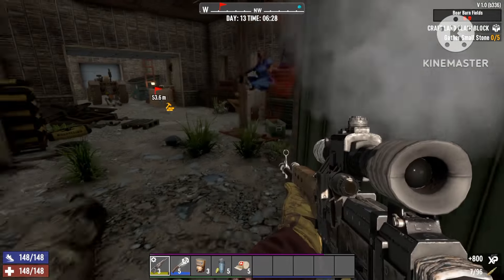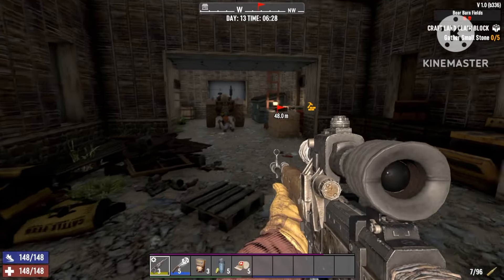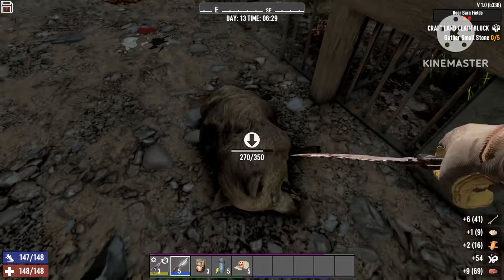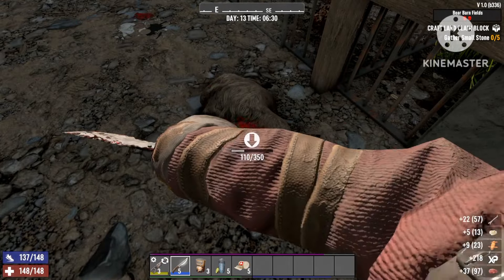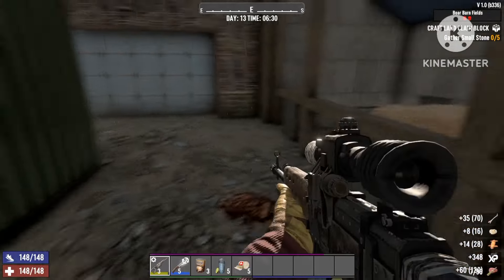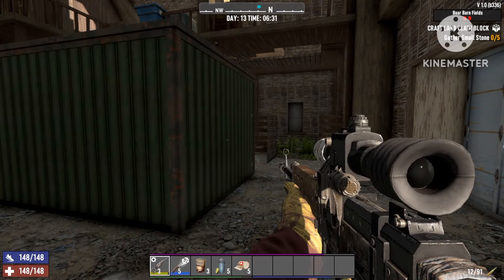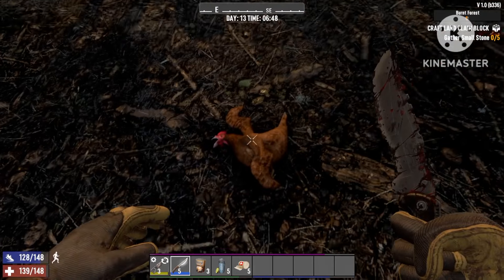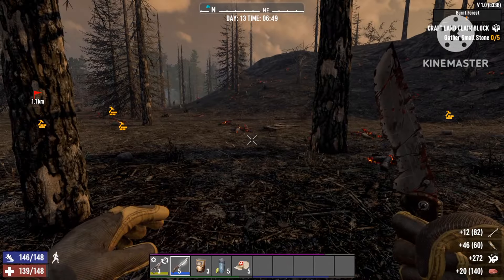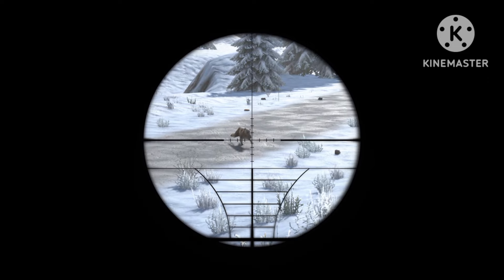You can use the bone knife in the beginning but I suggest getting a Hunter's Knife as fast as you can because that will give you so much more meat from one animal. A boar will give you about 60 meat if you have the full build, which is enough to make a lot of food. Even chickens — don't walk past them because they will also give you 20 meat per chicken.